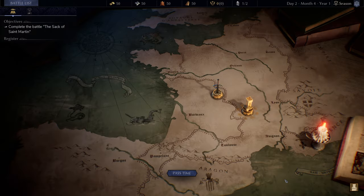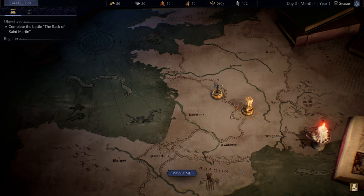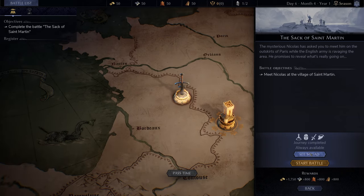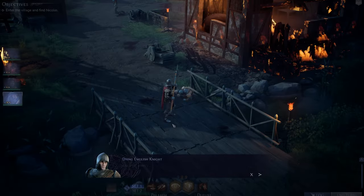We're heading to the Sack of Saint Martin — the mysterious Nicholas has asked us to meet on the outskirts of Paris while the English army ravages the area. It'll take four days to reach. We pick our squad: Gottfried, four members total including Pierre and Rupert. We load out with consumables and weapons — a mace with shield as secondary. Then we send our companions on their way.